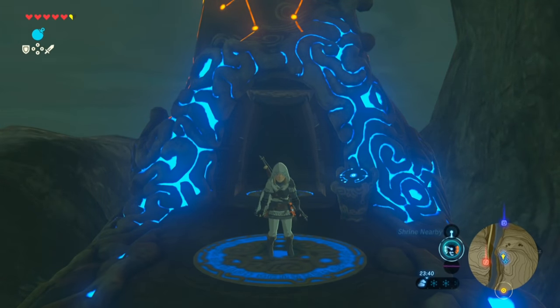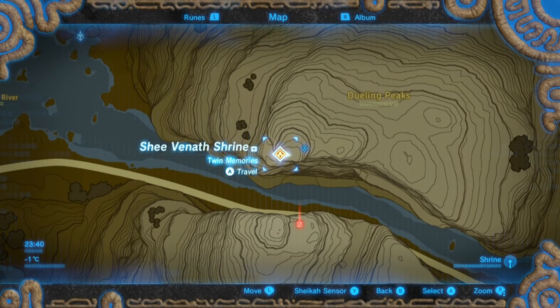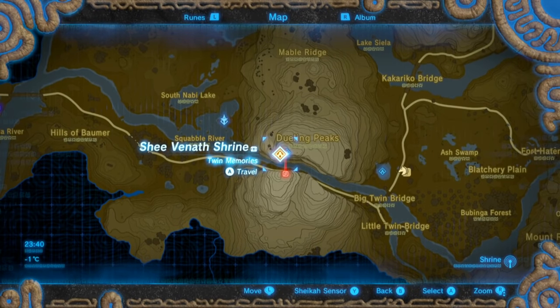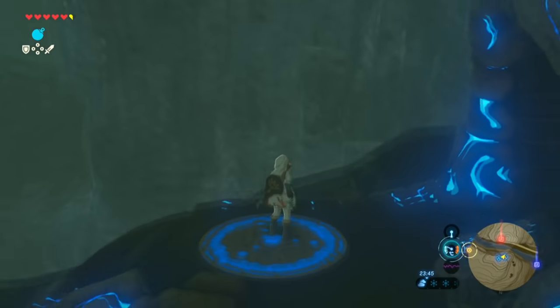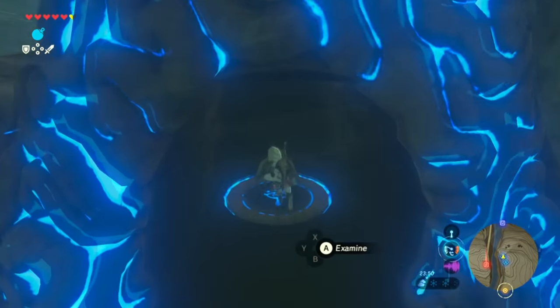Welcome everyone, this is Killtech. Today I'm going to show you how the puzzle in the Shivan F shrine is done. This is in West Nick Luda, between these two dwelling peaks, and this one is a little bit hidden from plain view, but it's quite high. So let's just get in because it's freaking cold outside.